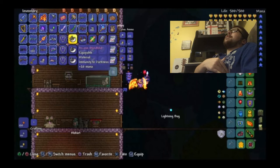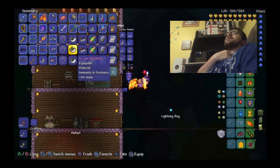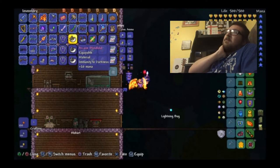First, we have the Blindfold. It gives you immunity to darkness. It drops from Corrupt Slimes, Slimelings, Crim Slimes, and the Shadow Mummies and Bloody Mummies — depending on what version you play. All of them drop the Blindfold.